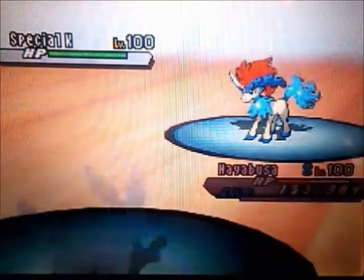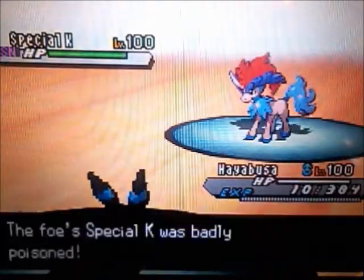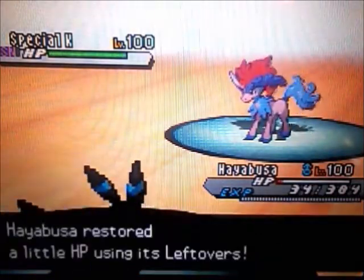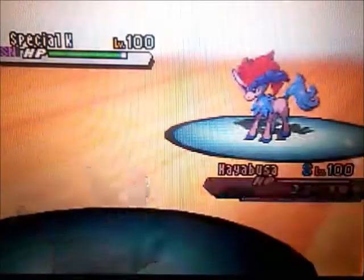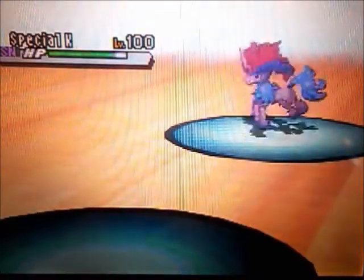Umbreon just took out Drizzle Politoed — that's amazing. He sends out his Keldeo and he over-predicts — he goes with the Surf instead of the Secret Sword because he thinks I'm gonna switch out and save my Umbreon. But I live with 10 HP and get Toxic off on another one of his big threats. If you can get a Toxic or Paralysis off on a Sweeper, then you are set. He goes with another Surf and takes out Umbreon, but Umbreon did a lot of work — that was an amazing battle for my Umbreon.